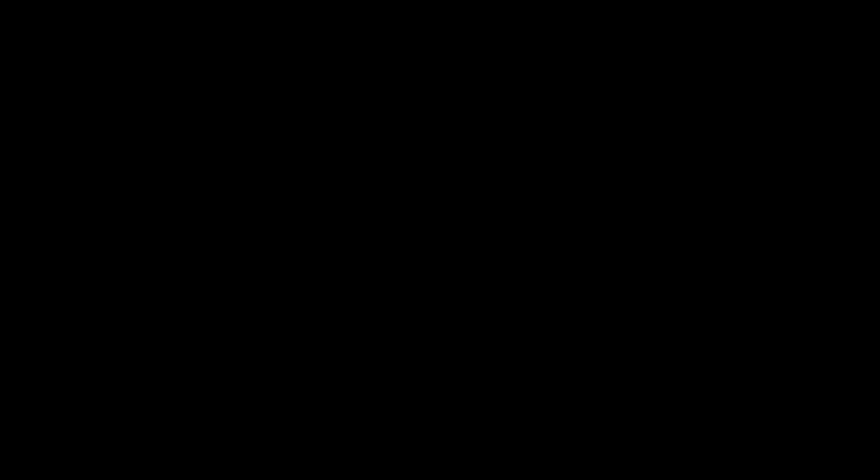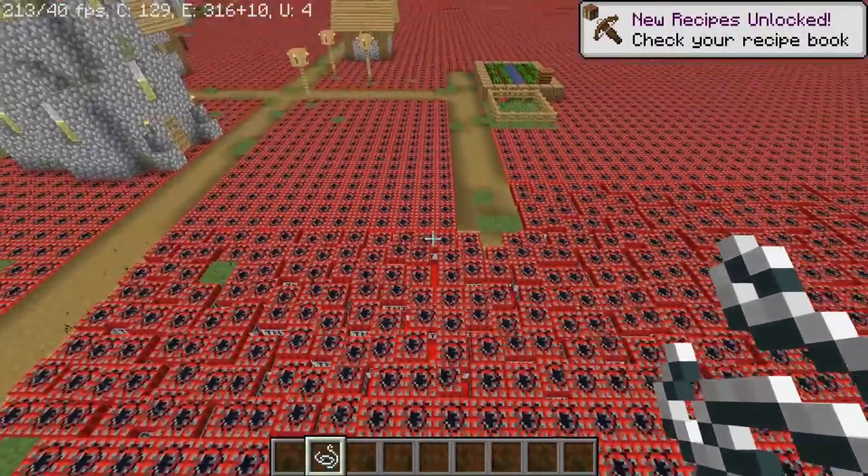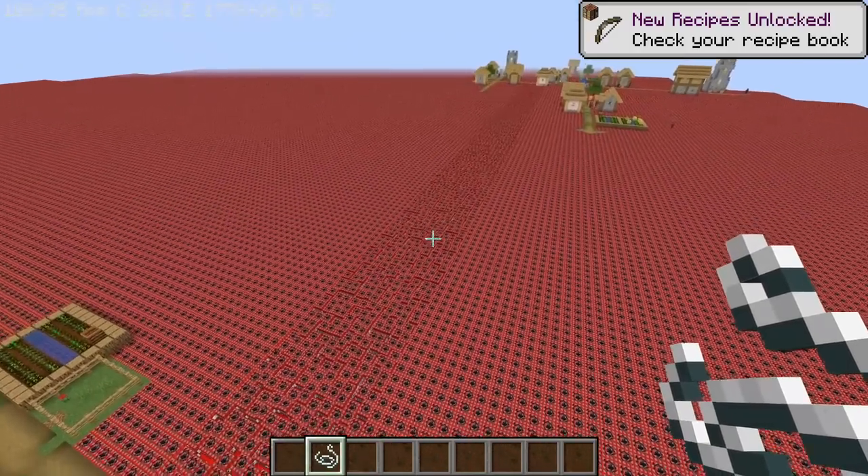This is exactly the same story — underneath all of this TNT there are redstone blocks. Did they all update at once? The game didn't even try. It was like, see ya.